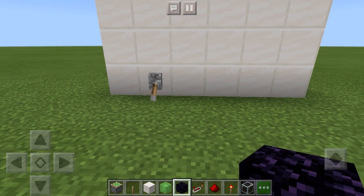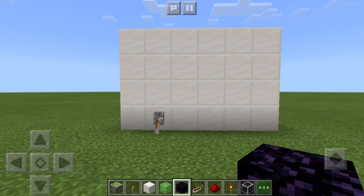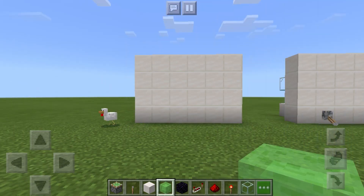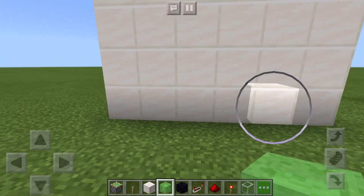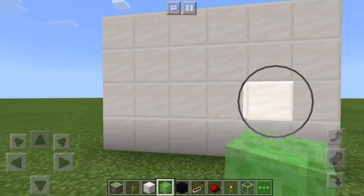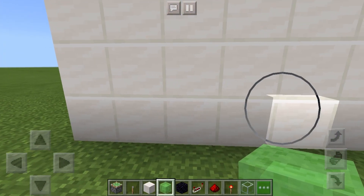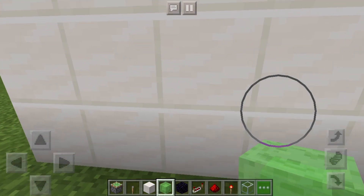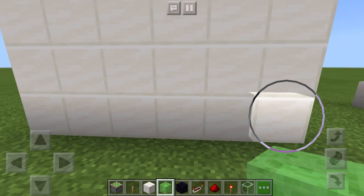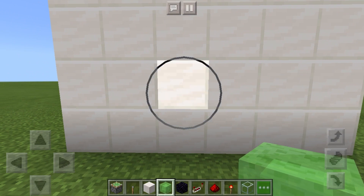Now let's move on to showing you how you can make it for yourselves. To start off, we need a wall to have it in — I've just chosen this plain wall. It can be anywhere: in your base, in a cave, absolutely anywhere. We will start off wherever you want to put the door — I'll put mine here.